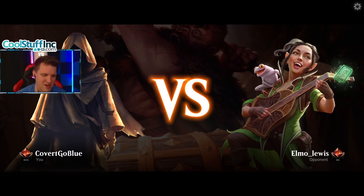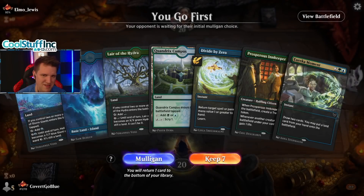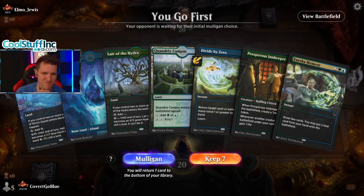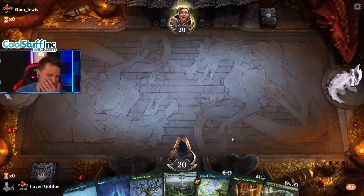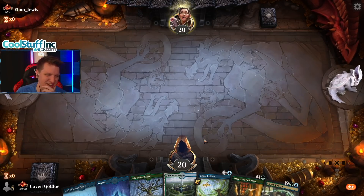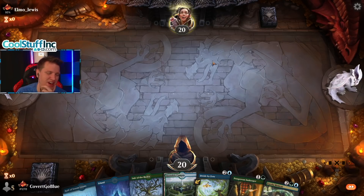This might be the most dumpster of a video I've ever made. Let's see — we go first, we have creature lands, we have Divide By Zero. The Campus with the creature lands is so bad — it's killing me. Arjuna, what were you smoking? It's fine, the Eureka Moment will fix it.